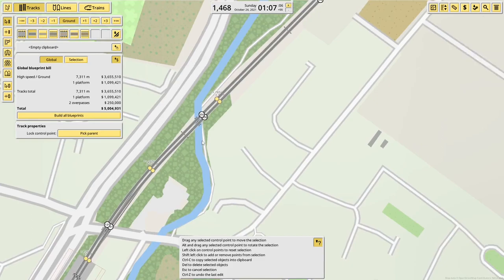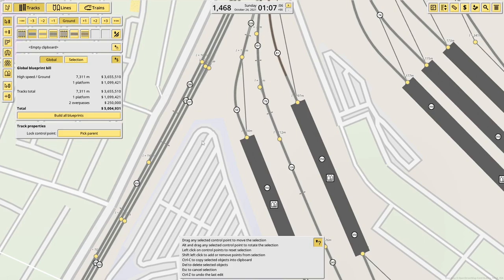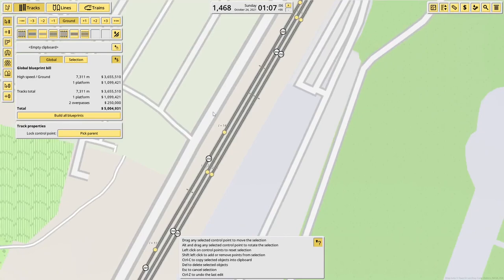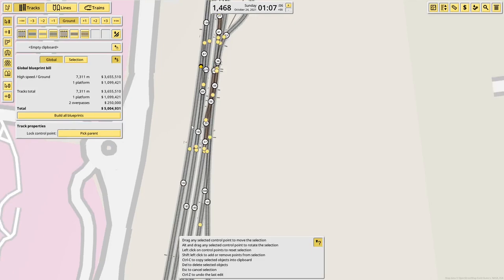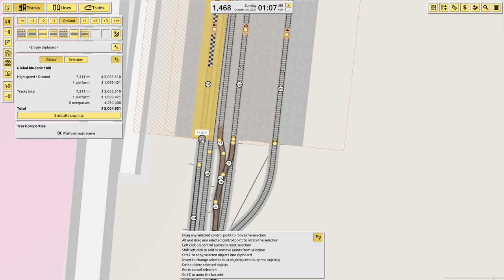I'm quickly going to pop up to Eastleigh for completion's sake, just because I did the Chandler's Ford branch last time and I can do the Botley/Hedge End branch now. And it sort of completes the area. The game just lagged an incredible amount there and I have no idea why, but it flung me across Eastleigh Depot. I think it's not the worst.